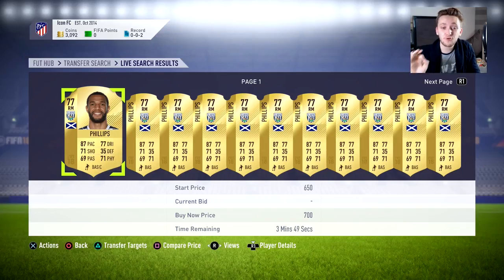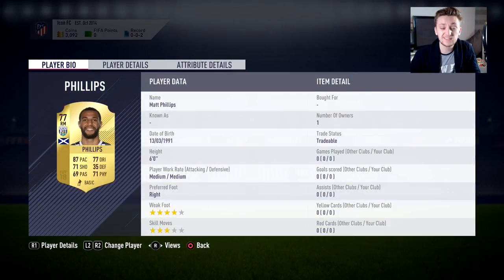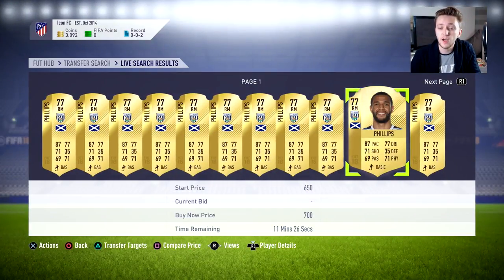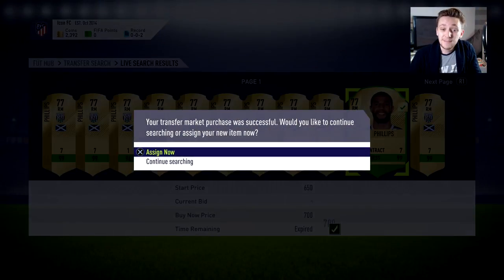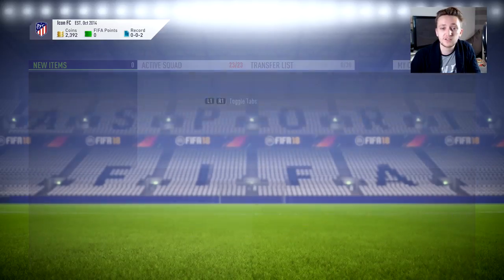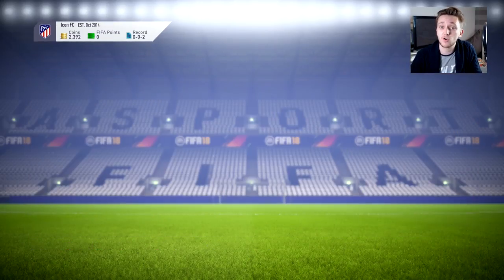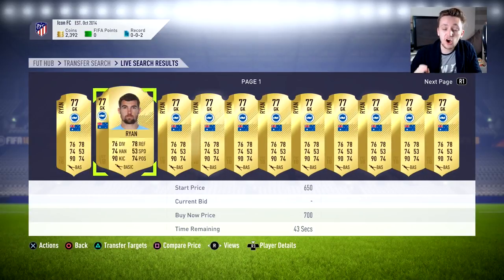A great option for right midfield is Matt Phillips — 87 pace, 71 shooting, 69 passing, 77 dribbling, 71 physical. He's quite strong, six foot, can win headers from goal kicks. We can pick him up for 700 coins, which immediately improves us chemistry-wise and rating-wise, replacing that 69-pace Spanish right midfielder we currently have. We also desperately need a goalkeeper to get chemistry going with our Premier League players.